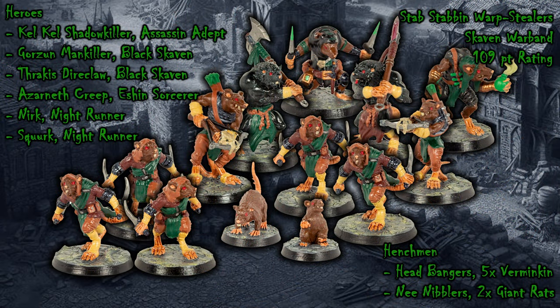The Skaven Warband is the Stab, Stab and Warp Stealers, a 109-point warband. They come with an Assassin Adept, 2 Black Skaven, an Eshin Sorcerer and 2 Nightrunners, and have henchmen of 5 Verminkin and 2 Giant Rats.